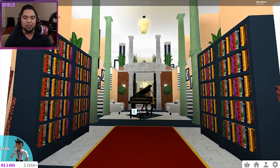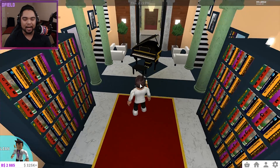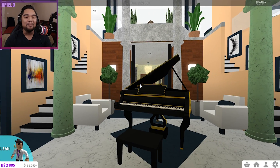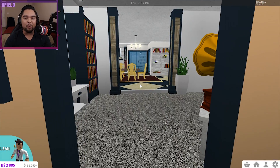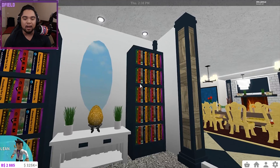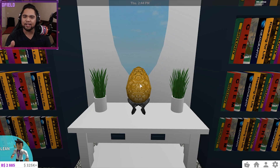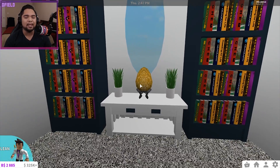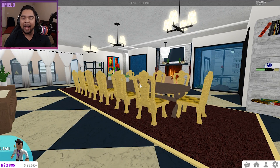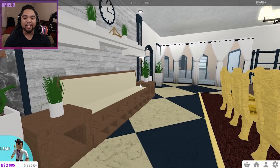This is the grand entrance to the entire location. Decorations on decorations on decorations — everything perfectly symmetrical on both sides. You've got paintings left, paintings right. This is absolutely insane. Over here you've got a little foyer area with a bunch of library books and stuff. You see this golden egg right here? I think this item is worth a couple thousand Robux to actually place into the game. And there's a very nice music room here — just very nice, chill, relaxed.